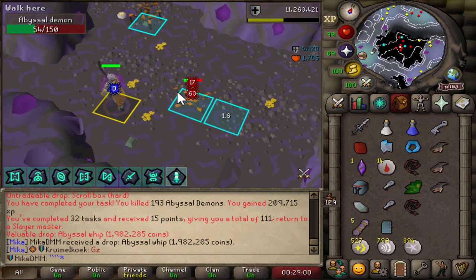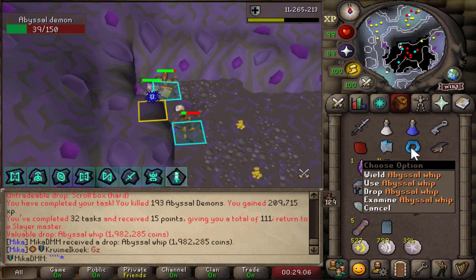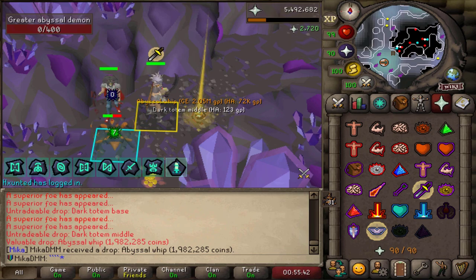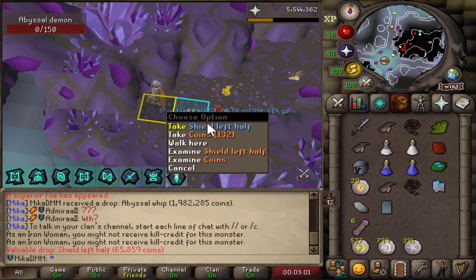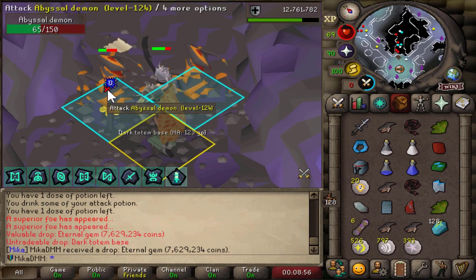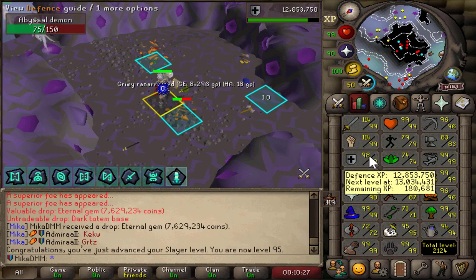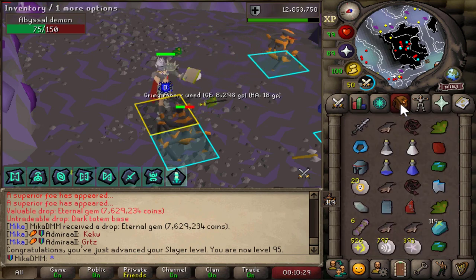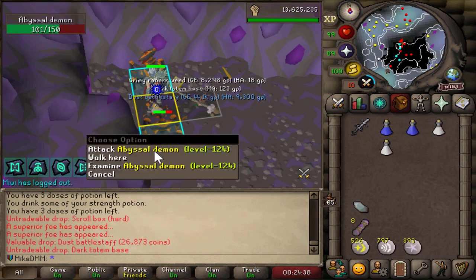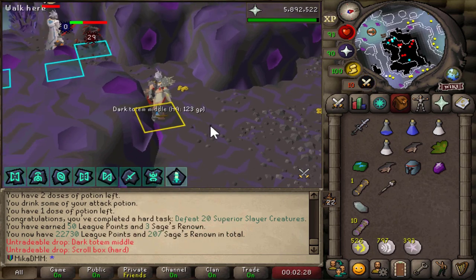At this point I actually lost count, but if I eventually end up using Tentacle Whips, maybe these will be good — but I'll never go through this many, so we're just starting a collection. And that is another whip from a Superior. Shield Left Half — didn't expect to get that. And there it is: we actually got something — an Eternal Gem. 95 is the Slayer level! I'll obviously finish this task. Since I'm already here, I might as well finish off my 99 Defense as well. There it is — 99 Defense! Another Battle Staff. Not what we need, but we'll take it. 20 Superiors defeated and no crazy loot whatsoever, but we'll take it.